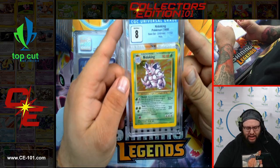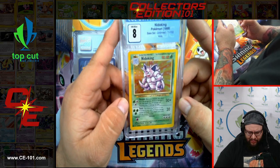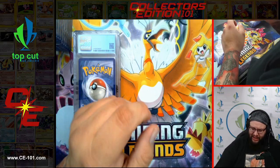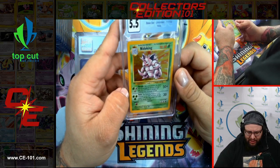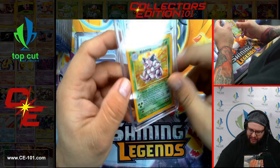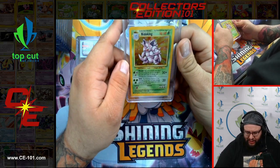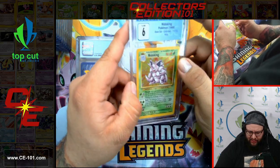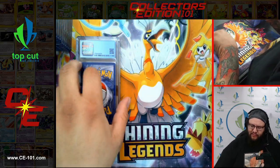Nidoking from Base Set, coming in at an 8. Looking pretty good, not too bad — looks like a little bit of an upshift, which probably explains the 8. We also have a 5.5 and another Nidoking — similar upshift on that one. I wonder if that was just a problem with these Nidokings. Here's another one — not as bad, looks a little better in comparison. A little bit more dings on the sides, but overall looking pretty good.